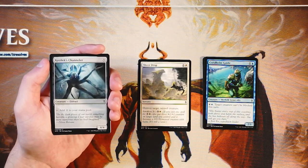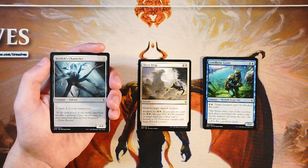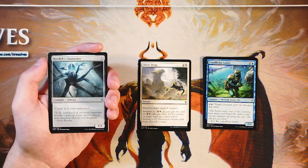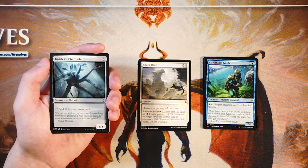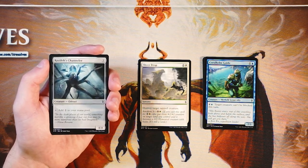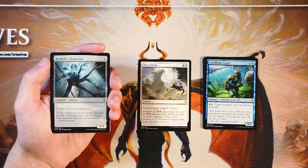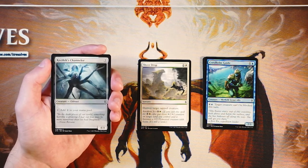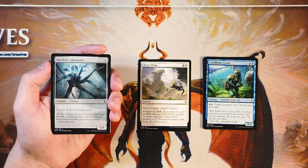Kozilek's Channeler is a 4-4 for five of any color, and you can tap it to add two to your mana pool. Normally I don't love expensive mana dorks, but this is an Eldrazi-focused set and a lot of the cards are really expensive, so having something like this enables you to do quite a lot. Is it better than Sheer Drop? I think it depends on your deck. What's nice about the Channeler is it's really good in any deck because it's ramp and it's colorless, fitting into any deck without pigeonholing you into a color. I'm going to keep them together for now — both are actually okay and I'd be happy picking either up.